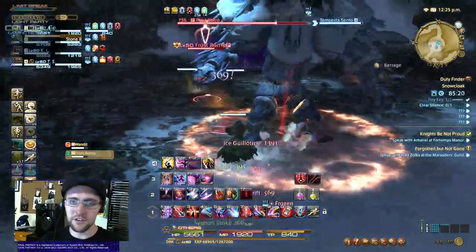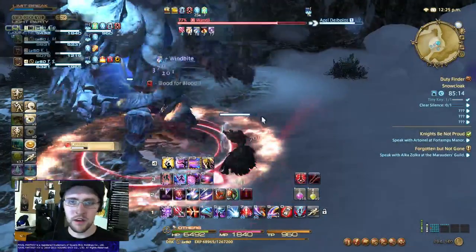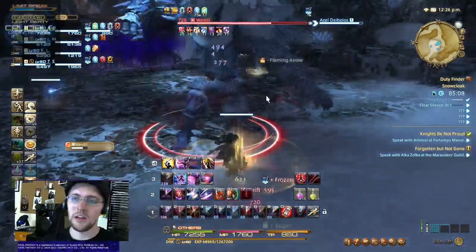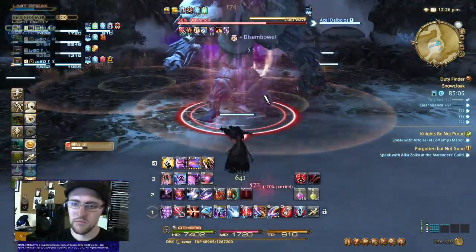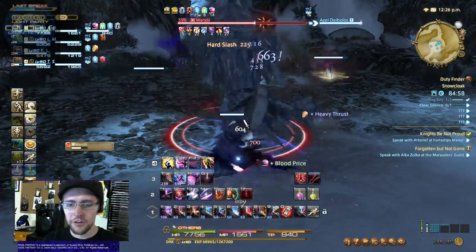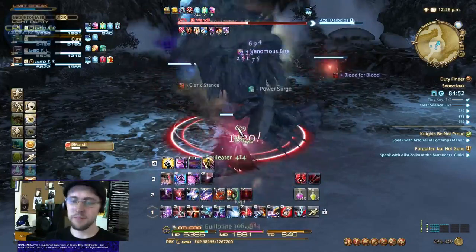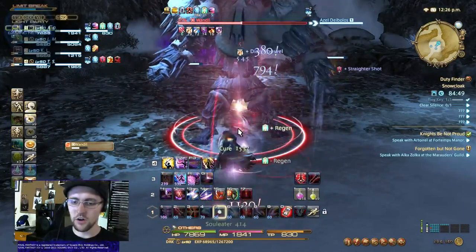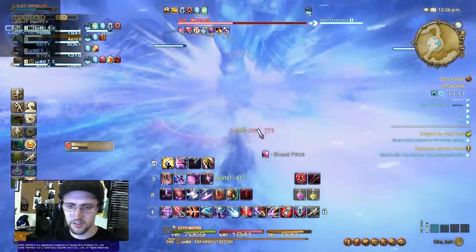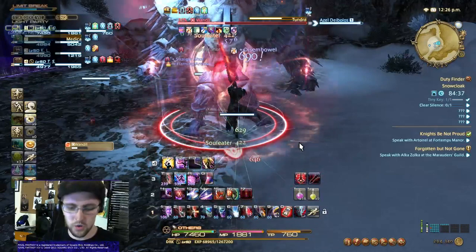Sometimes I'll use Dark Dance situationally — like if I want to proc Reprisal or Low Blow into their effects. Of course you want to use Bloodbath if you find yourself getting lower on HP. You can also use Dark Arts and Soul Eater as a pretty great HP recovery tool, especially if you combine it with Bloodbath.